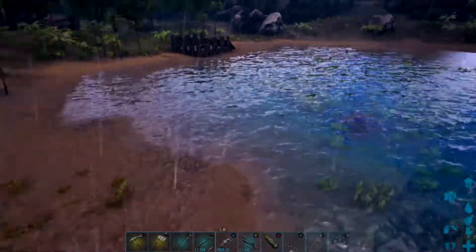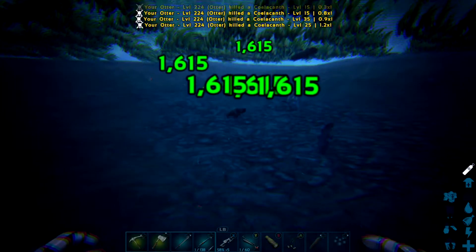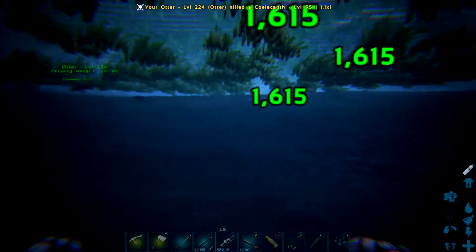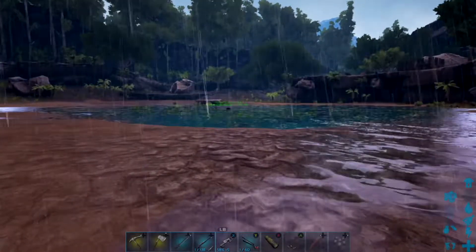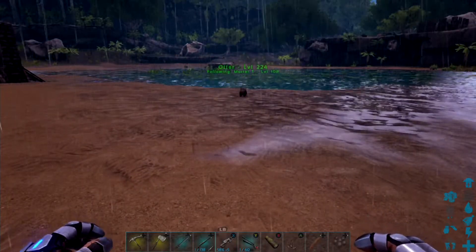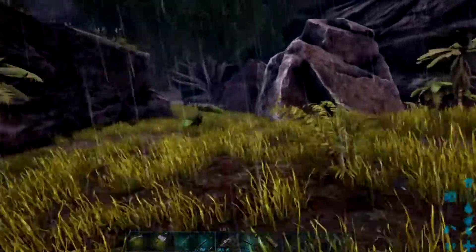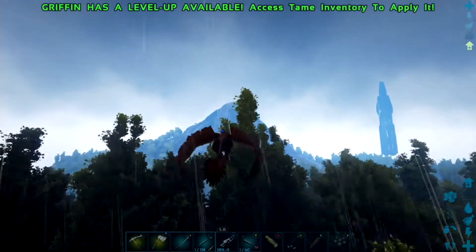As you can see, it is literally just going into the water and killing all the fish that are in it. It just moves on to the next fish, and the next fish. Once you want to get it out and collect your reward, all you have to do is whistle passive, and because it is following you it will come out and present what it's found. It gets fish meat by killing the fish, but it can also gather silica pearls and black pearls from the fish as well.